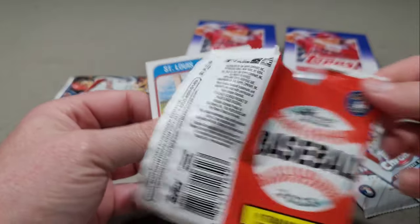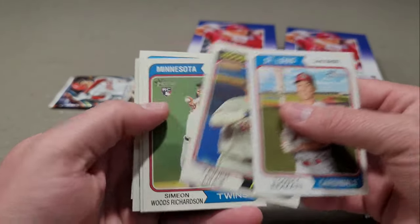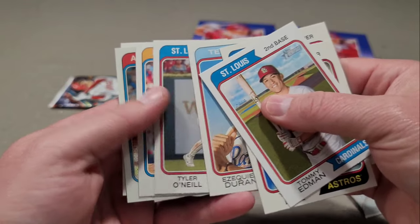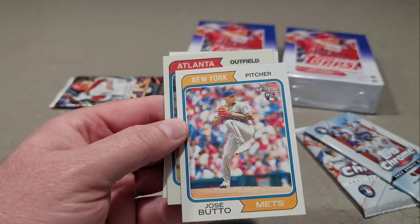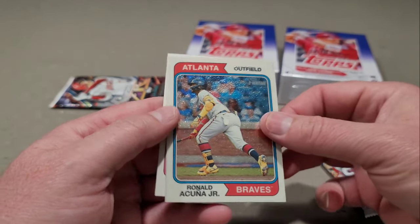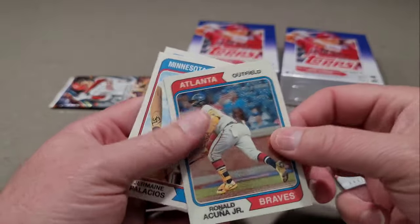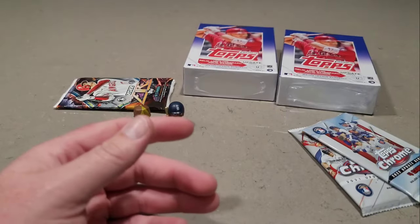Pack number two of Heritage: Tommy Edman, Diaz - do we got another chrome? There's Isaac Duran, Tyler O'Neal, and our next chrome is an Atlanta outfielder. Is this Acuna? Hey, there we go - Ronald Acuna, 451 out of 999! I'm very impressed with this three-pack - we're hitting on all cylinders here.